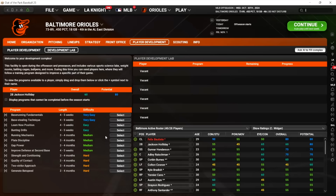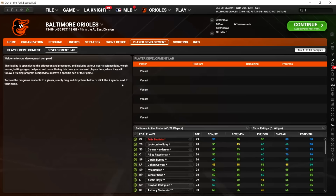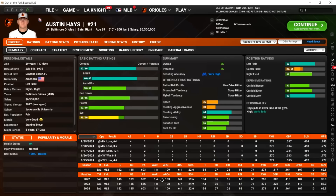One important thing Will noted on the forums is that it's really unlikely to improve a player's current ability where their potential is already maxed out. Let's look at an older Austin Hayes — if you put him in for contact, he's extremely unlikely to improve his contact in the lab, according to Will who made the lab, so that's a pretty good source. The only scenario in which he would improve his contact is an outstanding outcome. So I'm not going to focus on those kinds of things.